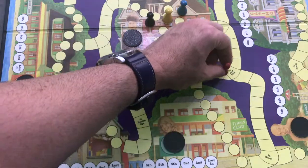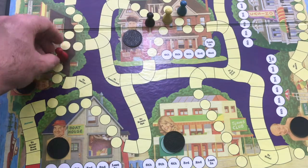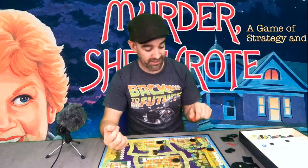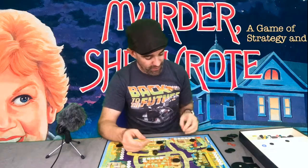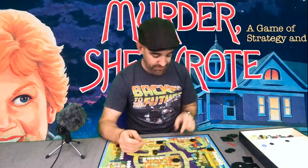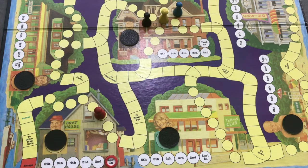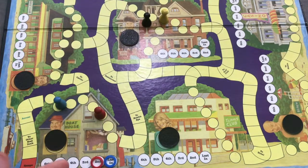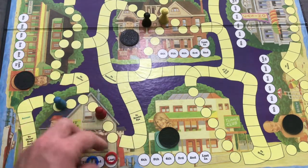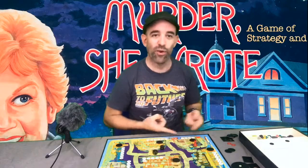If you land on a space that says 'to the restaurant,' 'to the health spa,' or 'to the casino,' you can move your piece straight there — like getting a lift from Seth or the sheriff. You then move to one of the circular spaces within that location. These circular spaces mean there is more work to do. The first thing you do upon arriving is take one of your plastic round tokens with a hole in the middle and place it on the 'last in' circle in that location, indicating you were the last person to visit.